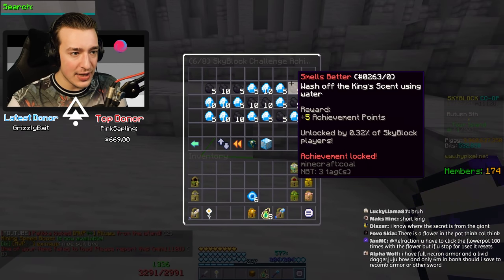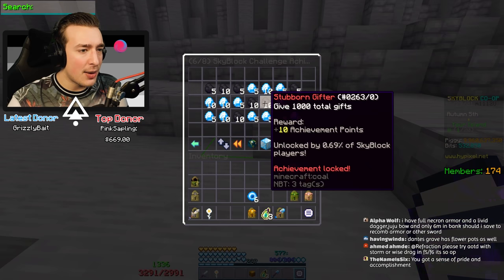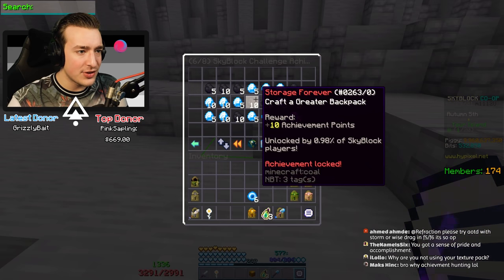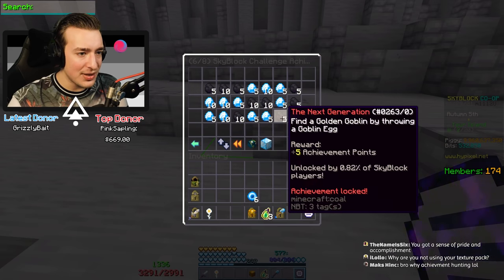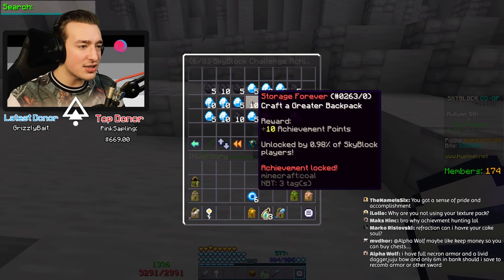Never mind, we're doing this achievement last. Melt to death in the Magma Fields, wash off the King's scent using water, wear a full set of farm armor, give a thousand total gifts, craft the greater backpack, complete the End Race in under 42 seconds, and find a golden goblin.